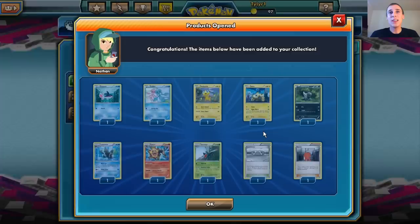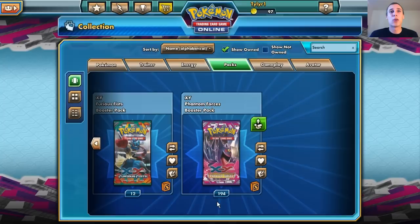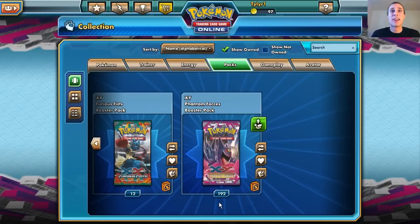We got a Pyroar — very nice. We're not going to go over every single card that we get. There's a Crobat — I already got three of those, so that's cool. Maybe we'll make a Crobat deck. Actually, I'm really excited to make a Crobat deck.